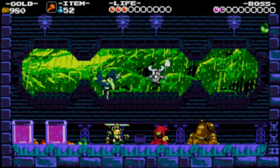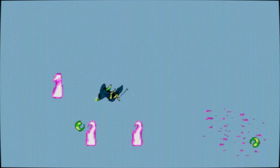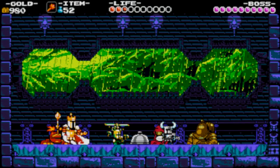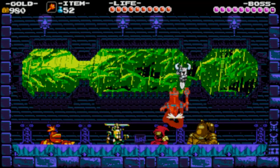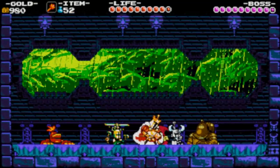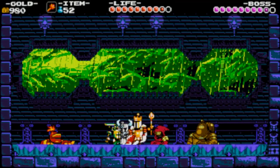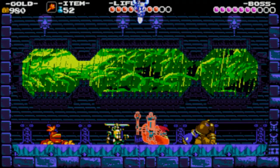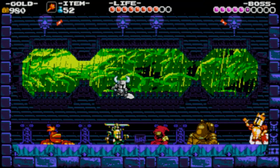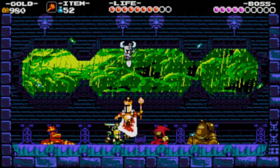Seeing Specter Knight in the background is just wigging me out. I don't like it — he's too scary. So I'm beating Plague Knight in life. I'm not beating him in skill, but I'm beating him in life at least. Honestly, as far as boss rushes go, this is fairly generous, although you do have to at least kind of know what you're doing. And I'm pretty sure there's a hard mode where it's, you know, harder.